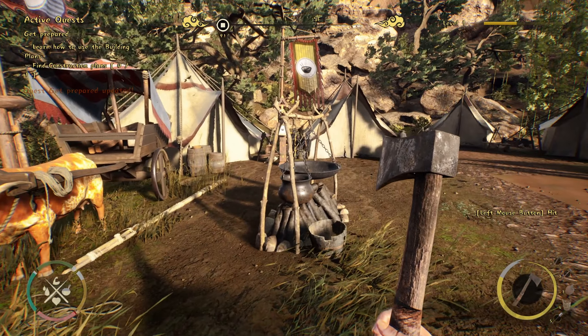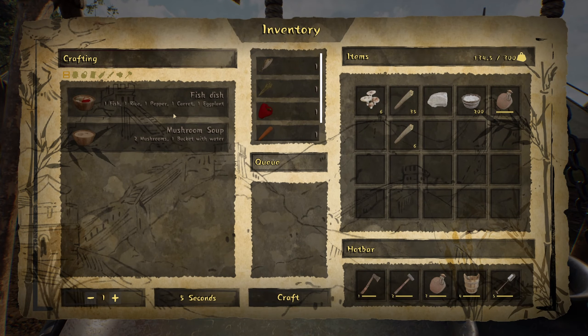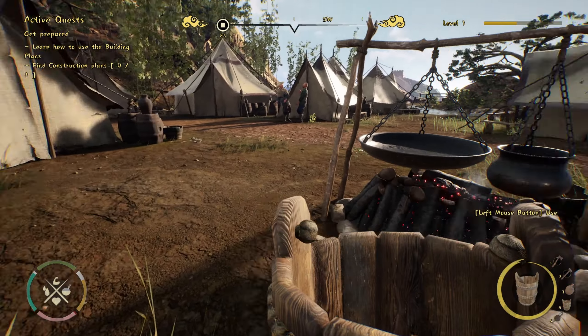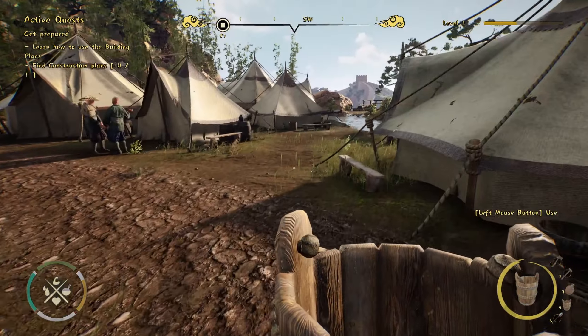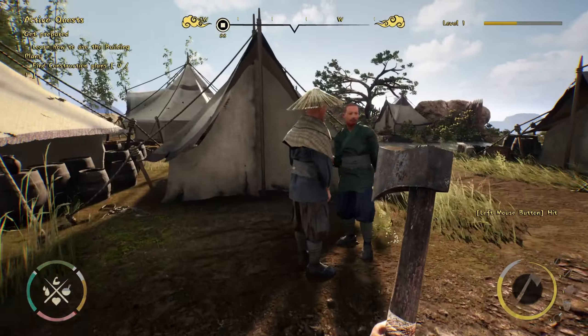I learn how to get building plans. In the kitchen menu I see: fish, rice, pepper, carrot, and eggplant would make a fish dish, or two mushrooms with a bucket of water makes another recipe. I think I can make one of these - I do have a bucket and there's water up here. Let's hold off and follow the tutorial before I get myself in more trouble.